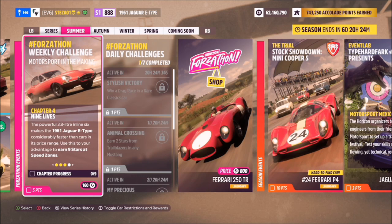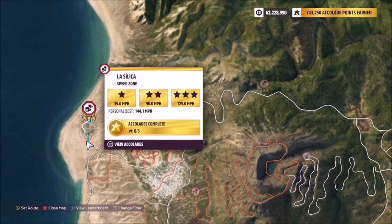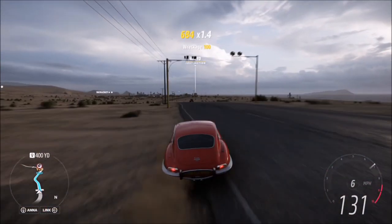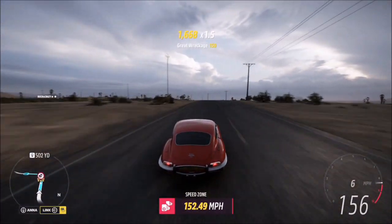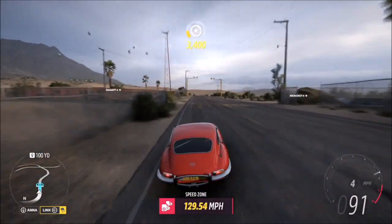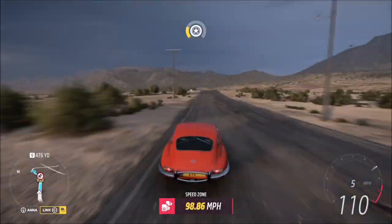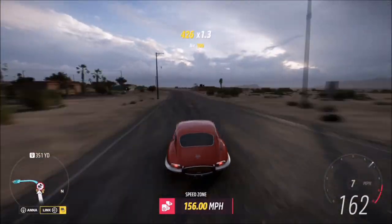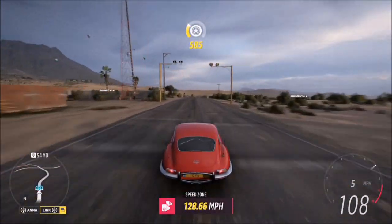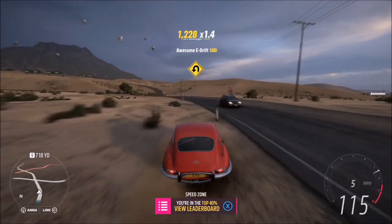The final challenge wants you to earn nine stars at speed zones, which is super easy. You don't have to get three stars on every run or use different speed zones. Today we're going to the La Silica speed zone — three stars there is only 125 miles per hour. I recommend starting from the right-hand side for three stars, but it doesn't matter; you can mix and match runs of three stars and one star however you like, as long as you're in the Jaguar E-Type.